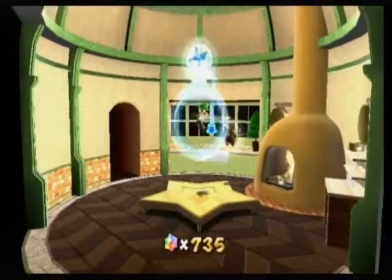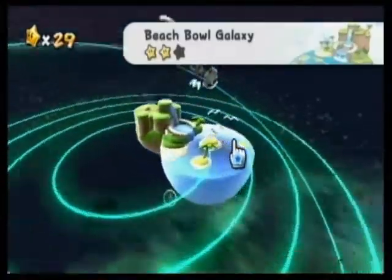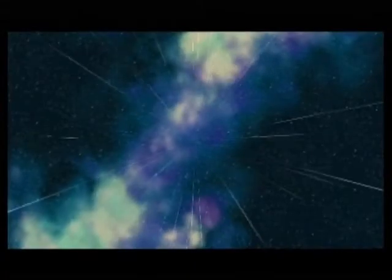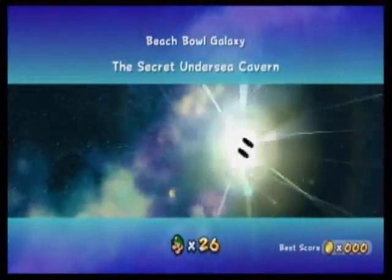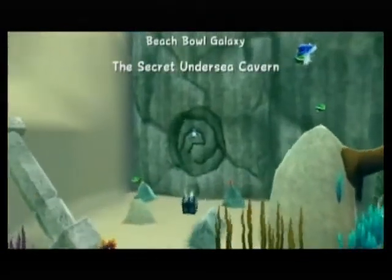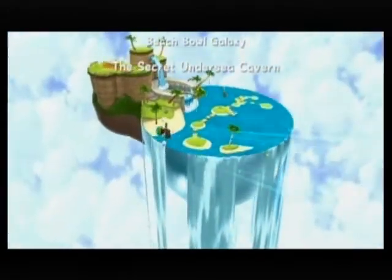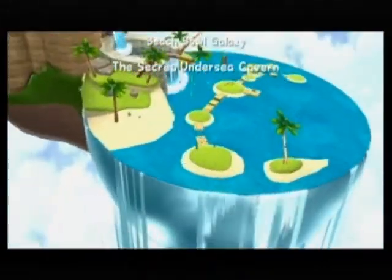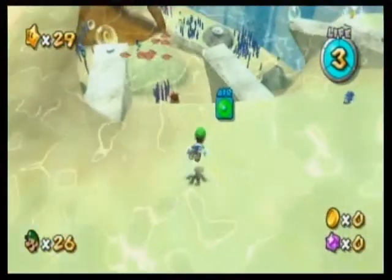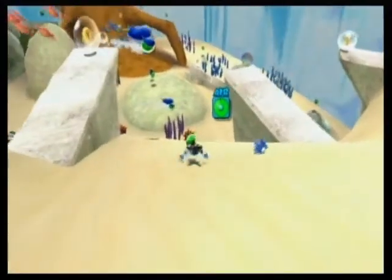Next mission — this one has a hidden star in it, so we'll be tackling that first. The game's pretty good about ensuring there's only one time you can actually get a hidden star. I forgot to check whether the gold shell could be used to access the hidden star. You need a Koopa shell in order to get to this star, and this is the only mission in which you can actually use a shell.